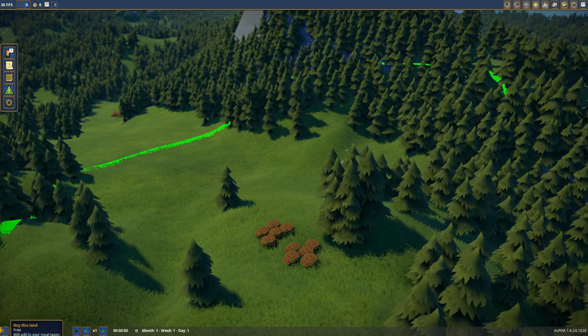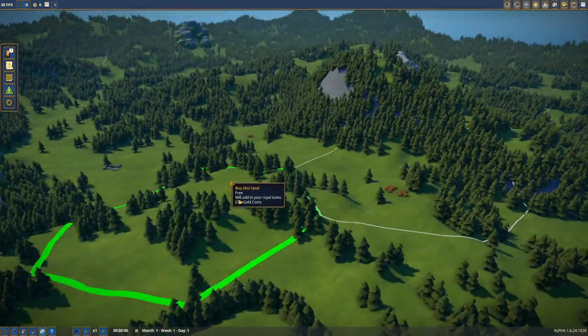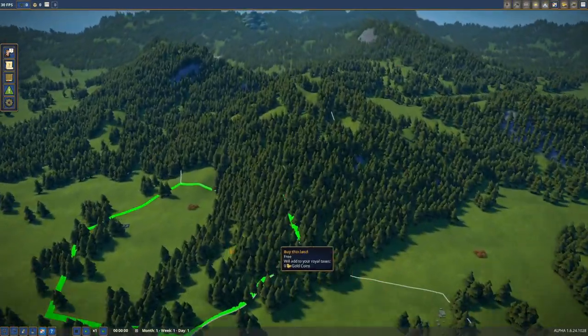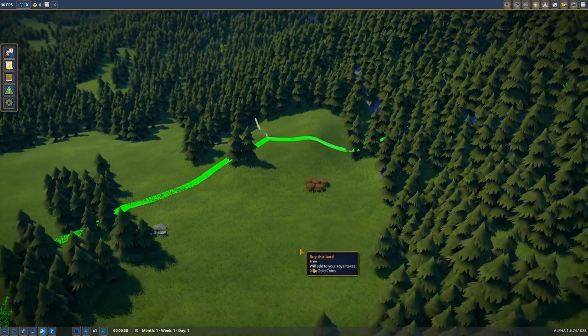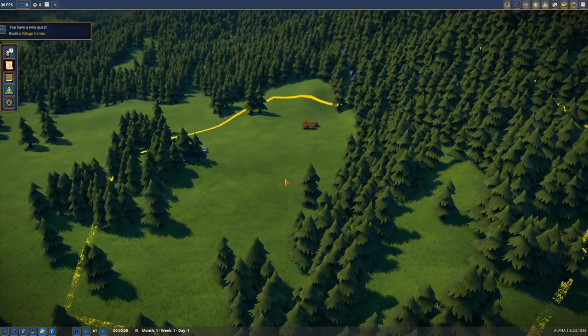We have no villagers. Oh — build this land. I see we have to select our land first. This one over here has a stone and some berries, looks kind of flat. Let's just take this one.